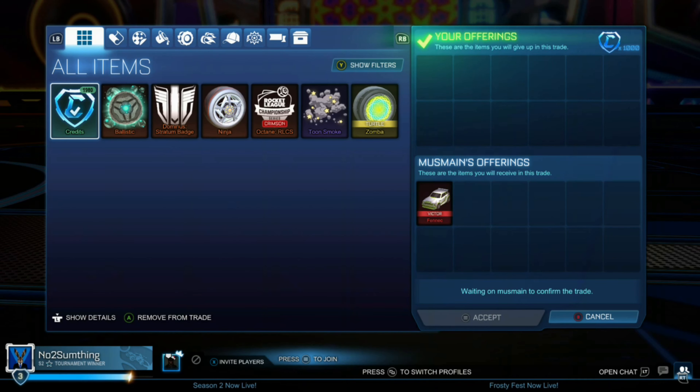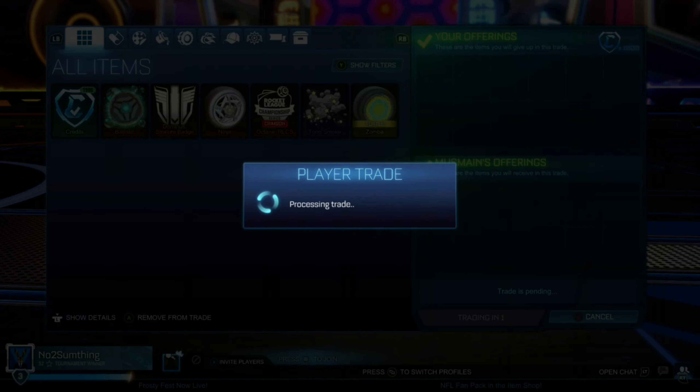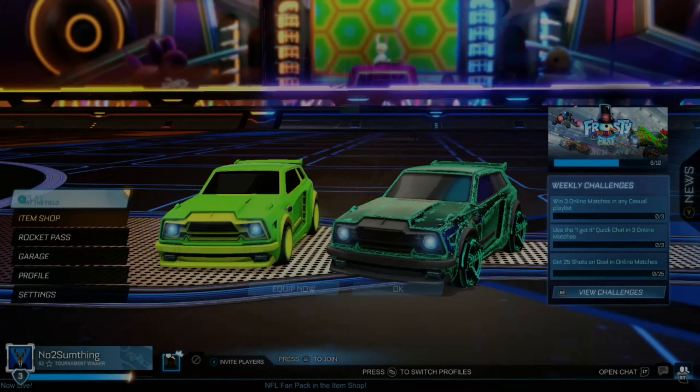I don't really know the prices of what they were, but we're paying $1,000 for a Lime Fennec, which has to be really good. I believe the min was around $1,200 at the time, so $200 under min — not bad at all. Hopefully we can sell that Lime Fennec for near the max value.